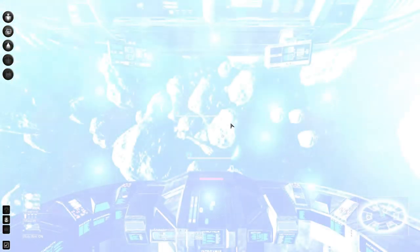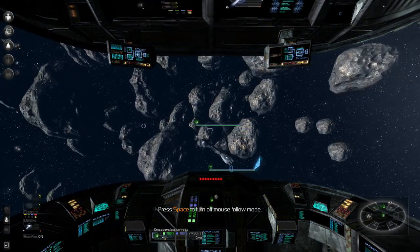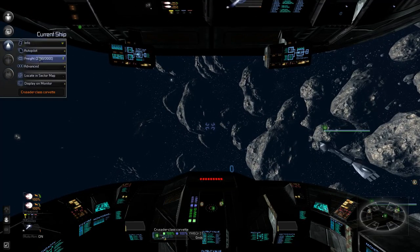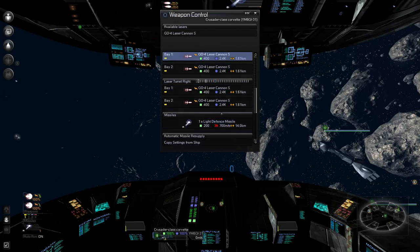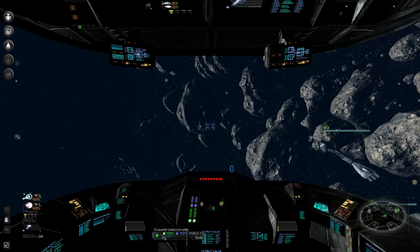I can slow down time for some reason. The Air Quittons can stop on a dime, but the Crusader — I told him to stop and he's still going. Wait, is it meters per second? All right, it's meters per second. Oh, can I just switch ships? Good.